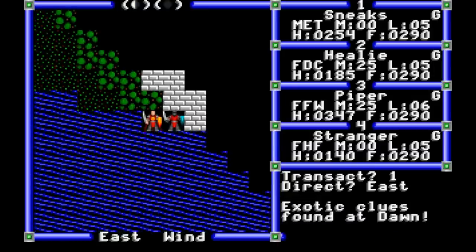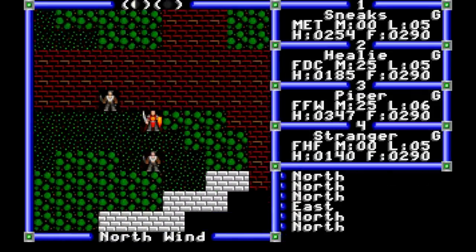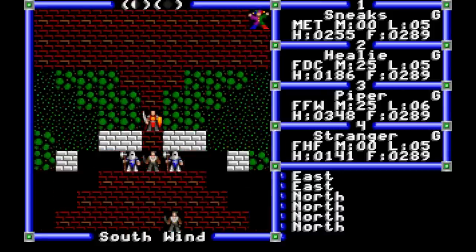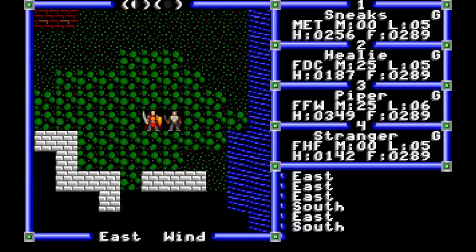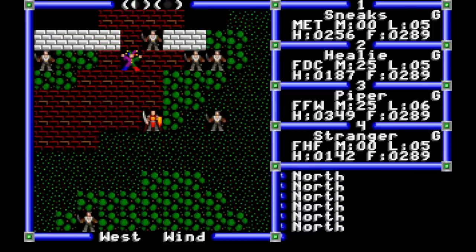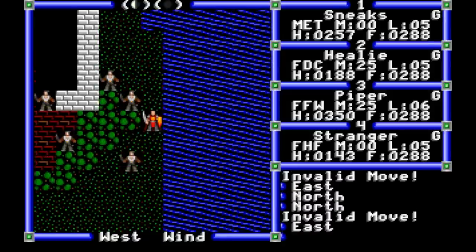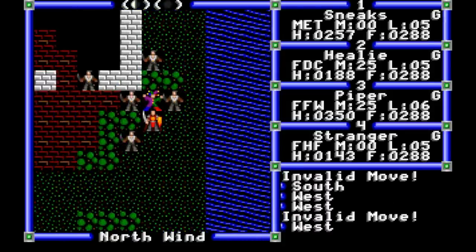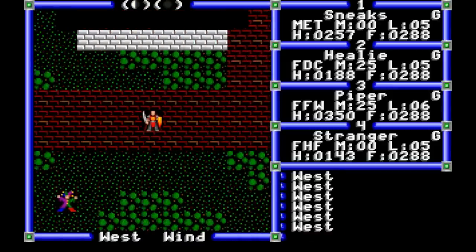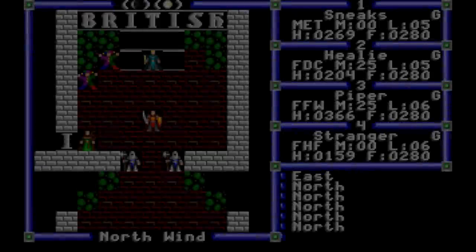'Exotic clues found at dawn' — exotics here are a noun, not an adjective, and we've had another clue to dawn from the barkeeper. It's some kind of mythic city. There's also a bit of a trap in Grey — we go in, we get jumped. The treasure is real, but we'd have to fight our way out past the guards, which we can't handle at this point. The Nintendo version of Grey has a little less character but does hold a casino where we can wager gold on a rock-paper-scissors minigame.